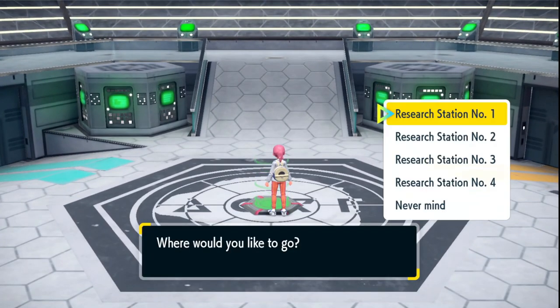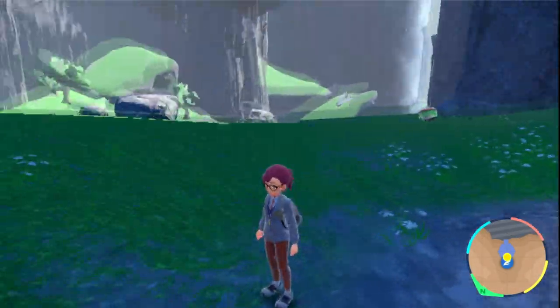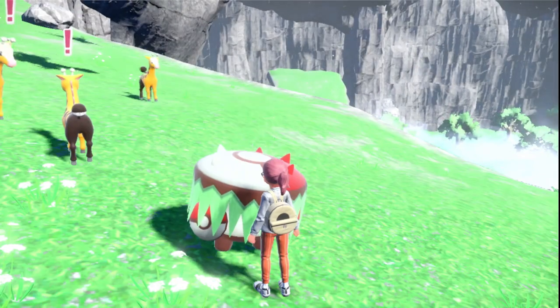From the Zero Gate, you can go inside and interact with the portal and warp over to research station number two. Once you are there with the station behind you, you should be able to find Brute Bonnet anywhere here in the grass, in the cave system below.